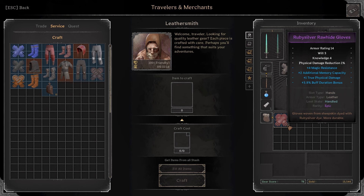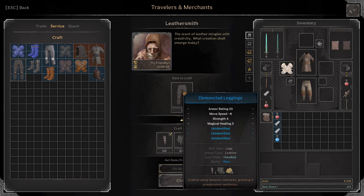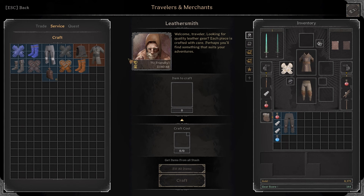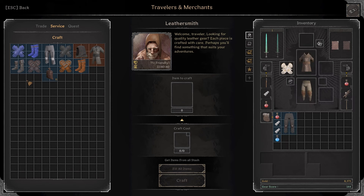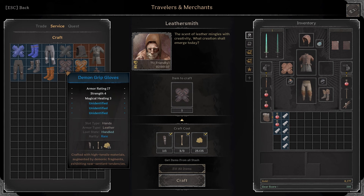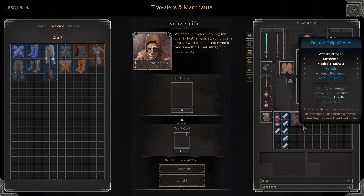Alright, let's go with another pair. I get some magic resistance, memory capacity, true physical damage, and buff duration bonus. Maybe these ones could be good for a demon warlock. Alright, let's get to the demon stuff. I roll 1 will, action speed, and debuff duration bonus. That's pretty good — can never go wrong with will and action speed on these kinds of pants.